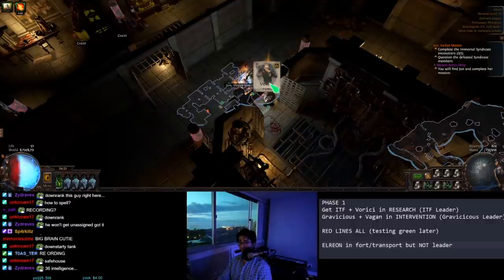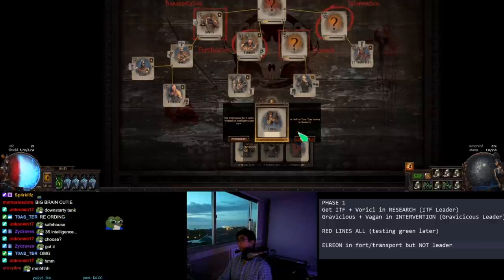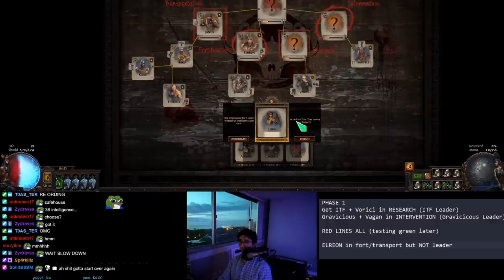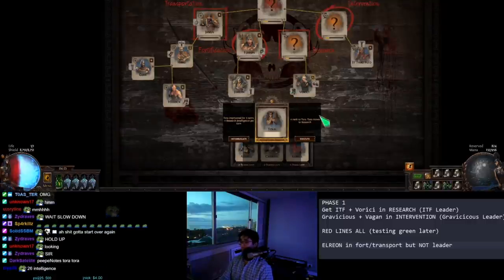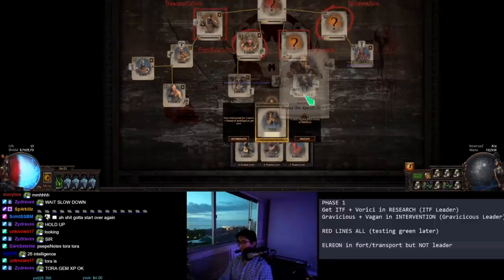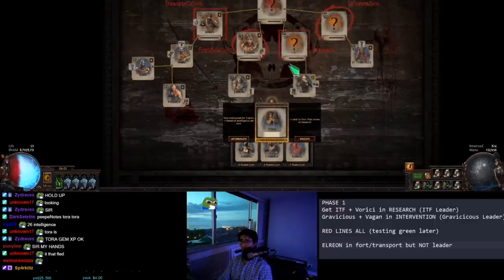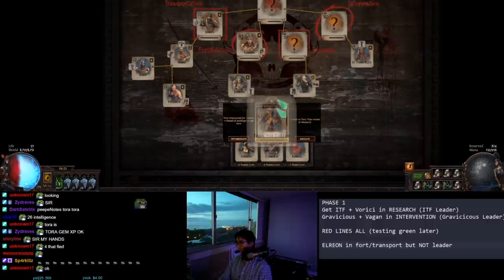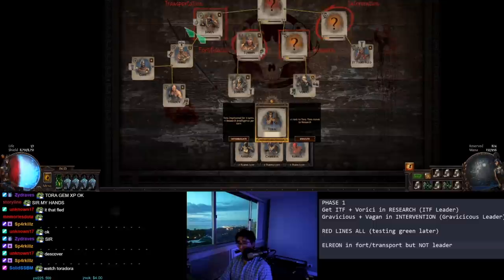But first I want to check Tora as well — Tora is gem XP in research so you might want that. This is the situation you want with It That Fled right here — if you could get this, perfect. You put her in there, once you discover who this person is, you down rank. But right here I can get these people out for more turns later. For Tora — looking at my notepad, I'm looking for It That Fled, so if you want Tora this would be the perfect option for you. But for me I'm going to get some more intelligence.